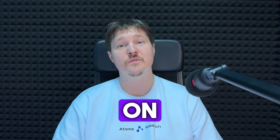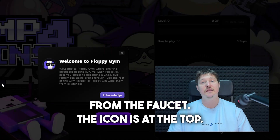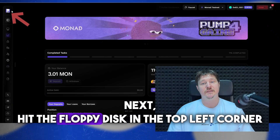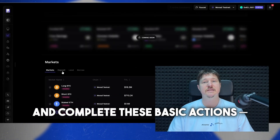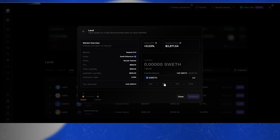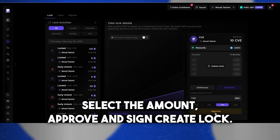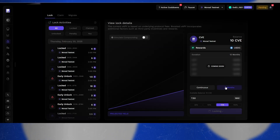Let's dive into Curven's Finance on Monad testnet. First, connect your wallet and grab the TES tokens from the faucet — the icon is at the top. Next, hit the floppy disk in the top left corner to save your session. Scroll down to the Market section and complete these basic actions: Deposit, Lend, and Borrow. Then go back up and click Lock CVE, select the amount, Approve and Sign, and create the lock.